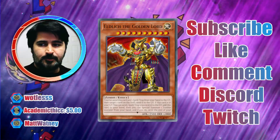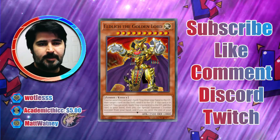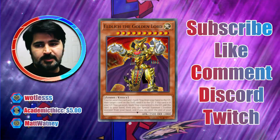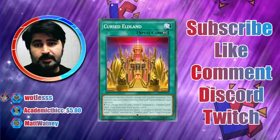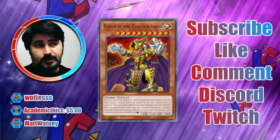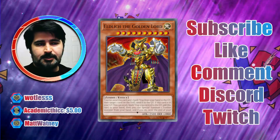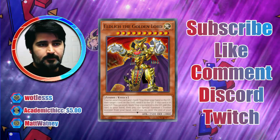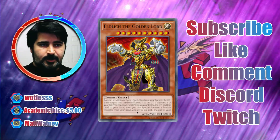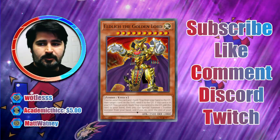In the Eldlich matchup, most likely you'll be trying to banish Eldlich the Golden Lord from the graveyard. Golden Lord can be sitting in the graveyard quite often. You can target it and banish it at any time, or you can allow your opponent to activate Golden Lord's effect by sending a spell or trap to the graveyard to add him back to hand. In response to that once-per-turn effect, you can target Lord with D.D. Crow, banishing it so they can't add it back to hand or summon anything.